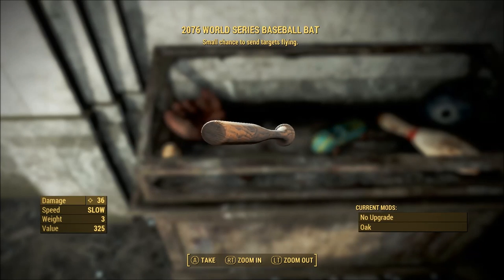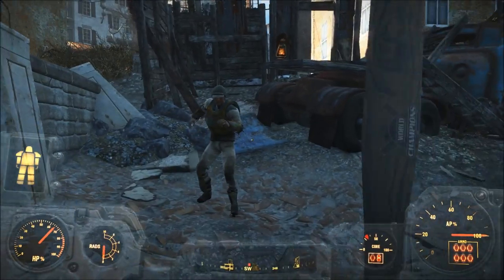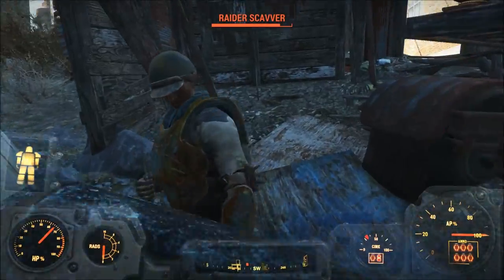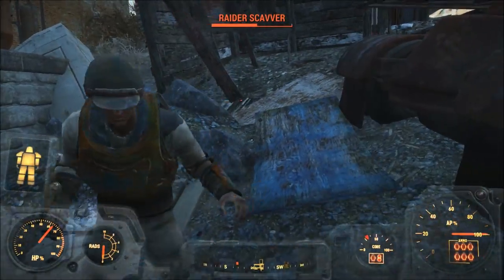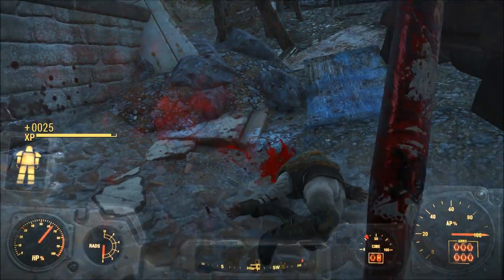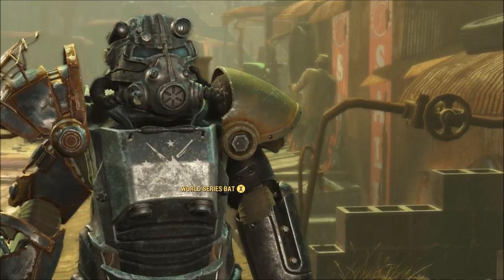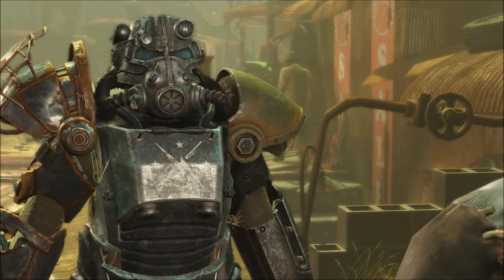Here is the 2076 World Series Baseball Bat. I'm going to show it in action against a relatively low-level enemy, and as you can see it is pretty lousy — barely doing much damage at all. We do kill him, but you're almost better off selling this thing.